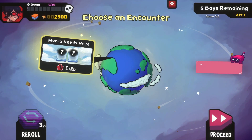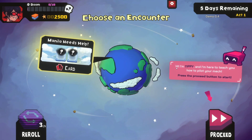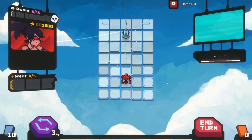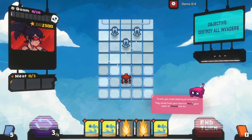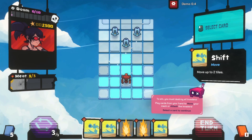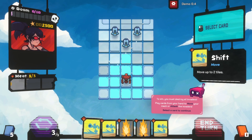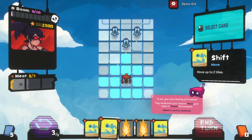So Act 1 — defend these guys. I do like the art style on this one. Tippi is here to teach us how to pilot the mech. To start, you must destroy all invaders by playing cards from your hand to move your mech and attack. We've got a Shift card — move up to two tiles. As you can see, the grid is being highlighted so we can move up, down, left, right, diagonally — all that kind of stuff, which is pretty nice.